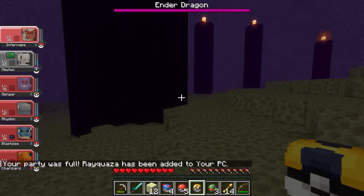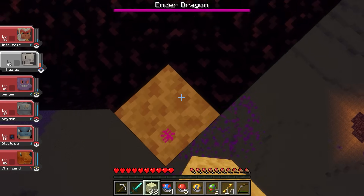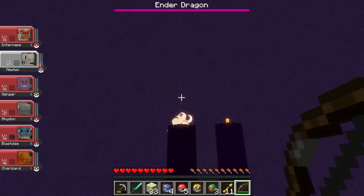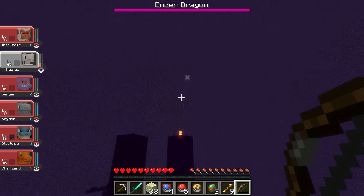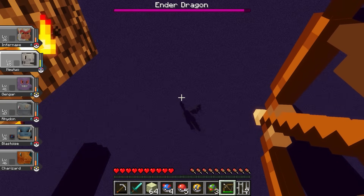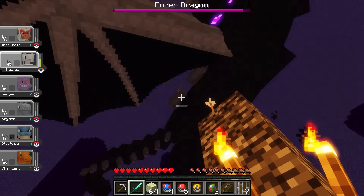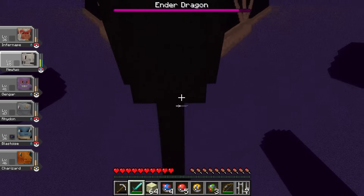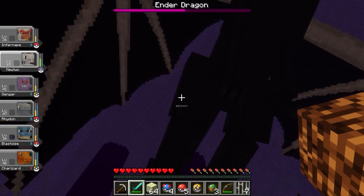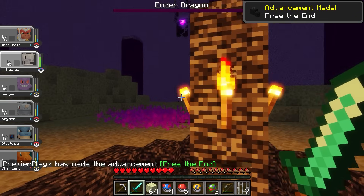With Mewtwo at around 20 HP, it was time to defeat the Ender Dragon. We went around all the pillars, climbed them, used arrows to destroy most of them, but some required climbing up and using a sword. I broke all the pillars, and with the Ender Dragon in the middle of the arena, I used my diamond sword. There were a few close calls where I almost died, but we destroyed the Ender Dragon. Our team did it — we beat Cobblemon.